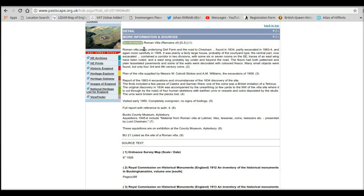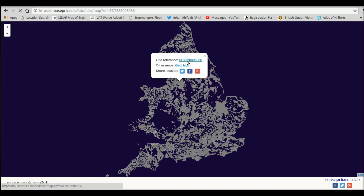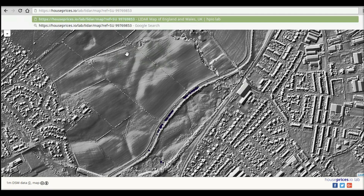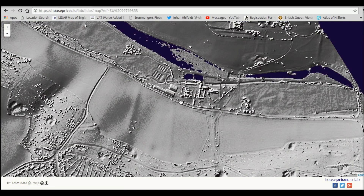Now we need to go to another site called LiDAR — this is a LiDAR map of the UK. If we click anywhere you can get the URL. Now if we paste in the grid reference that we've already copied and click enter, we now get the site.